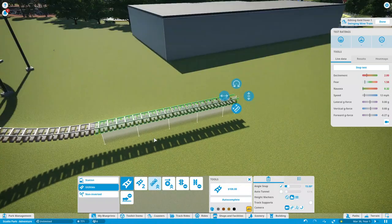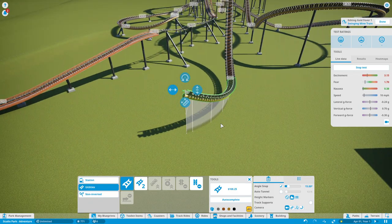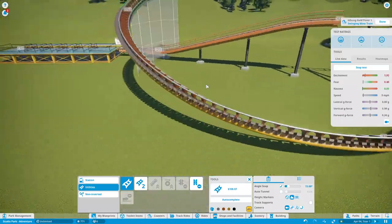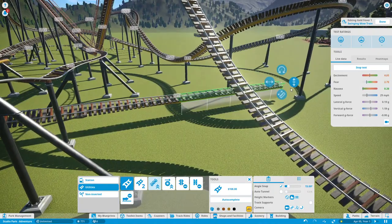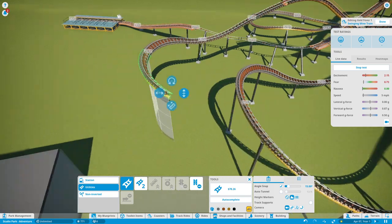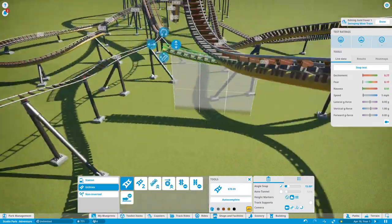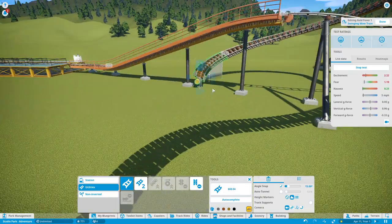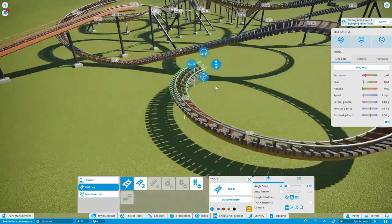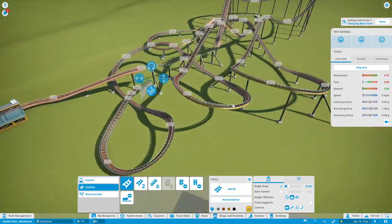Instead we are doing a mountain range type thing — a big mountain, but not a volcano. I also changed the theme: instead of exploring a volcano, it's going to be more of a search party for a crashed plane. We're going to be using the plane theming that came in the adventure pack, and actually using the coaster from the adventure pack as well. This is the swinging mine train coaster — Gold Rush or Gold Fever or something like that — basically the same ride type as Seven Dwarfs Mine Train at Magic Kingdom.